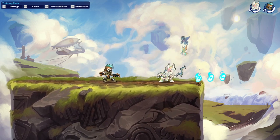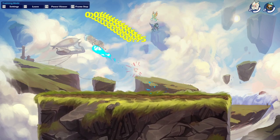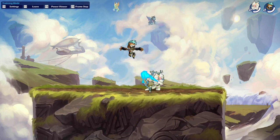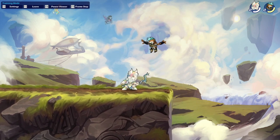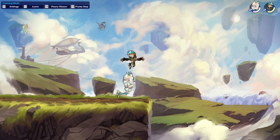And then the neutral signature — you can hit your enemy diagonally upwards, which is always pretty cool because people don't really expect it. It's just a good attack for some nice damage. The damage is good, it's fast, and you can use it for some combos, so I think this is a great neutral signature.